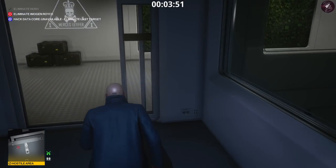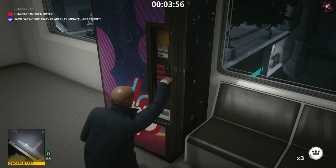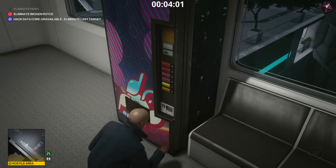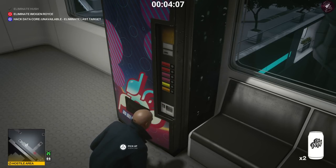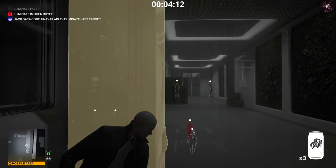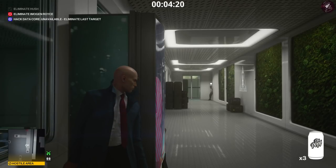At this moment Imogen Royce is going to be coming up to this area where these stairs are, so we're going to lie in wait. While we're waiting, we're going to put our coins into this machine and get three soda cans out because we're going to use those as a melee weapon. Make sure you have all three of those. If she's on the left side of the lab she will come to the door right in front of 47, so you may have to hide in a different location - but as long as you've kept up to speed with me, she will always come this way.